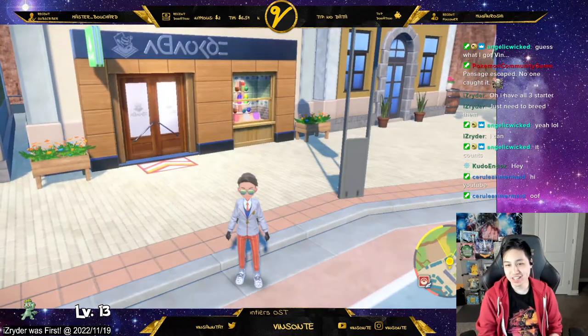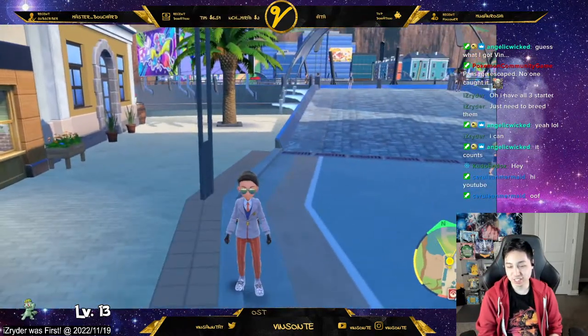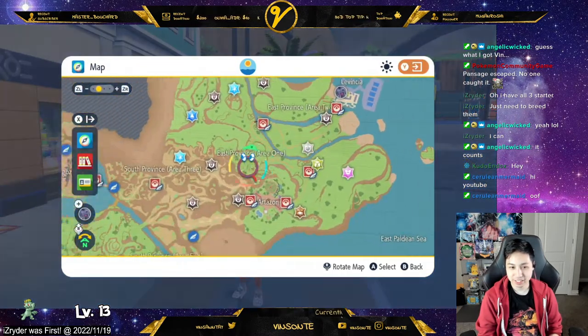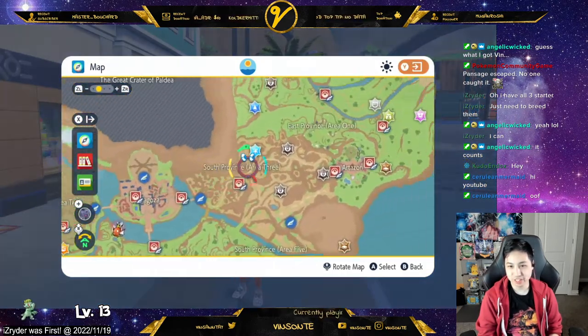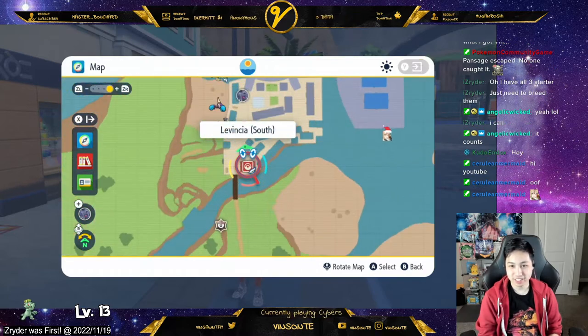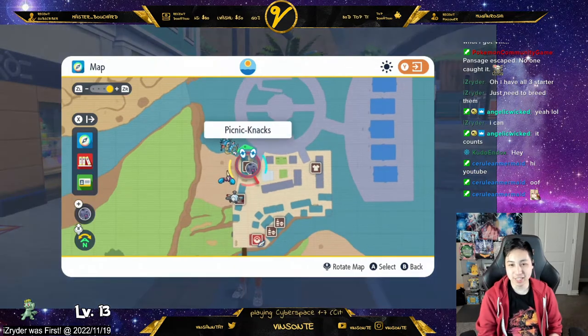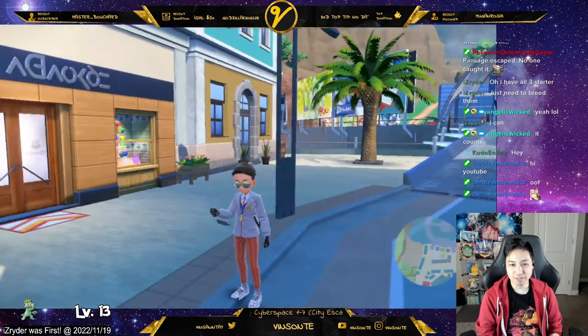In this town where the electric gym is, here's the map — that's the school, that's the electric gym. We're gonna head over and get some stuff. Here's a place called Picnic Knacks; I'm in front of it.